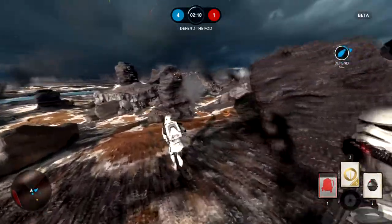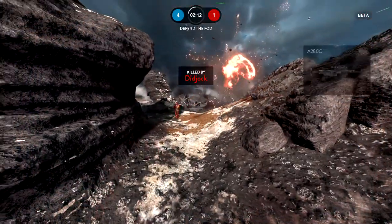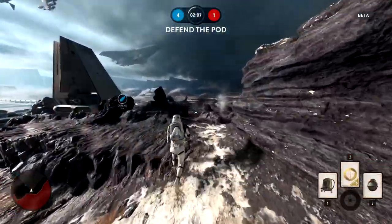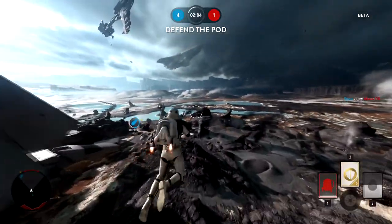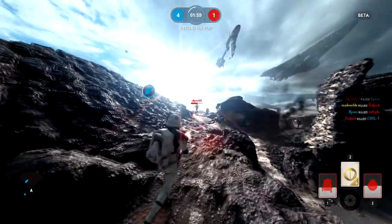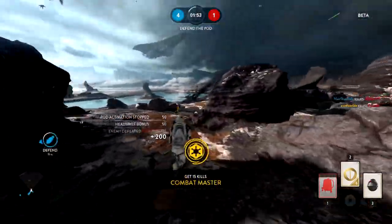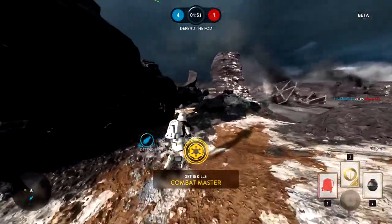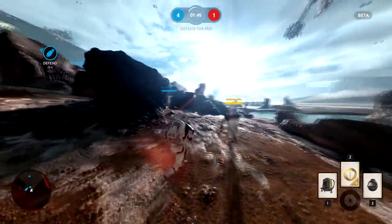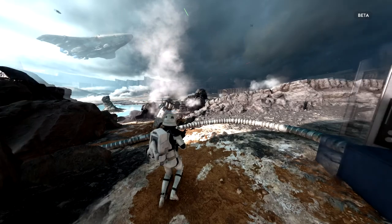In Dropzone, the objectives are drop pods scattered around the map. You activate a capture and then hold it until the capture is complete. If the enemy team activates their capture, it completely resets your progress and begins theirs. Usually one side manages to lock it down and stop the enemy from capturing — like I just did there. In this case I think we won't end up winning this match on this drop pod, but it was 5-1 and you can have very close matches.